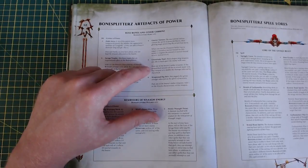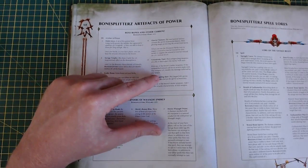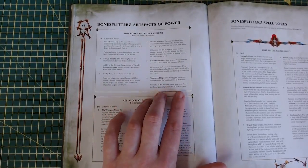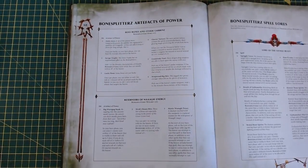Great Drake Tooth: if the wound roll is a six, you double the damage. Pick one of the bearer's melee weapons and add one to the attack characteristic — so that's an extra attack, which is okay.